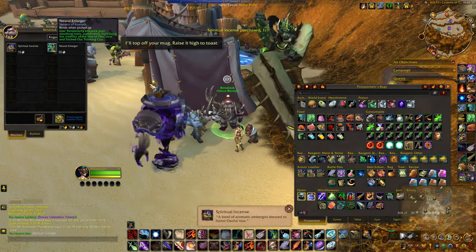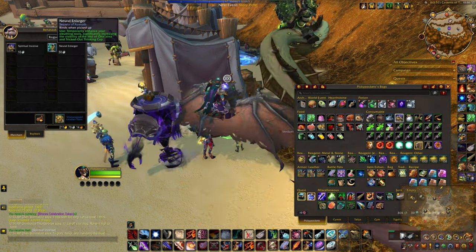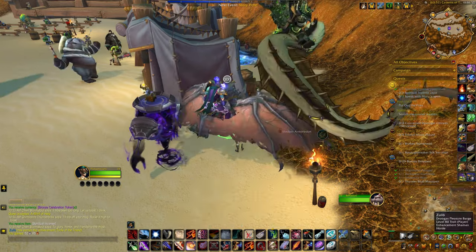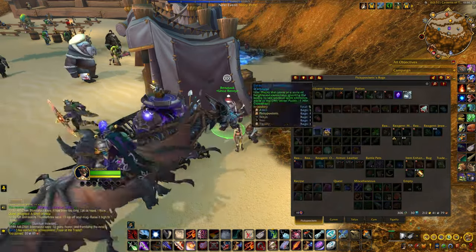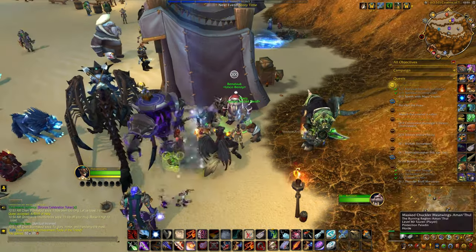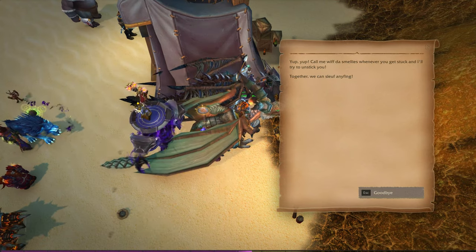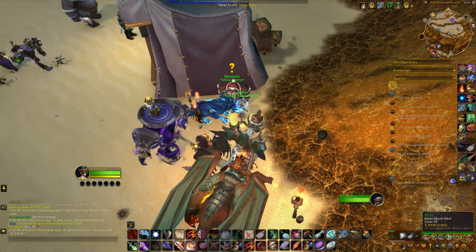Spiritual incense. Temporarily enhance your sleuthing tools, significantly increasing the visibility of the idol of Anara and tricked out thinking cap — I don't think I need that one. Spiritual incense — there we go. Incense used. Speak with Maru's spirit. Call me a whiff to smellies whenever you get stuck and I'll try to unstick you. Together we can sleuth anything.